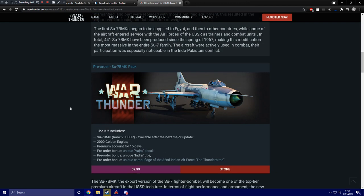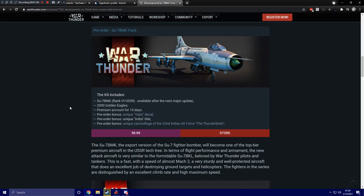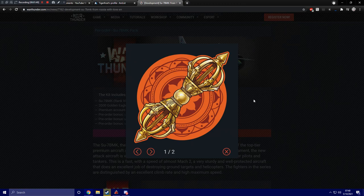Pre-order! So you get the SU-7BMK rank 6 for the Soviet Union, which will be available at the next major update. You'll also get 2000 Golden Eagles and 15 days of premium time.